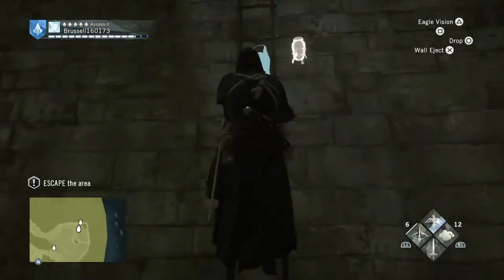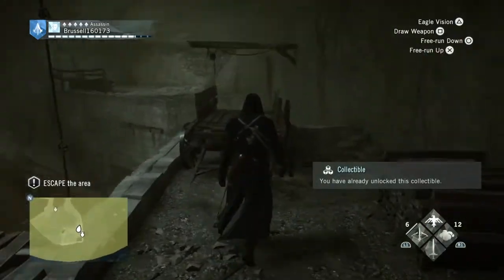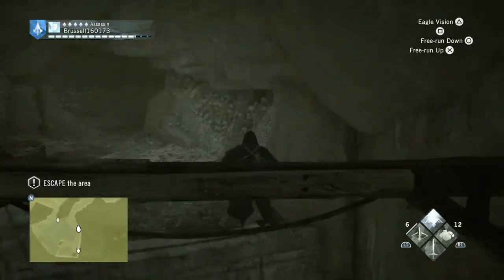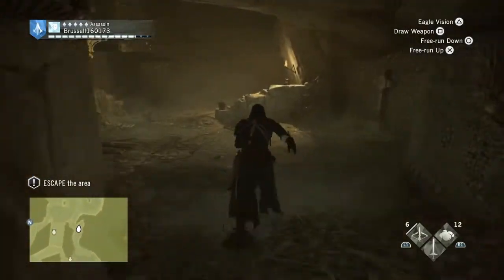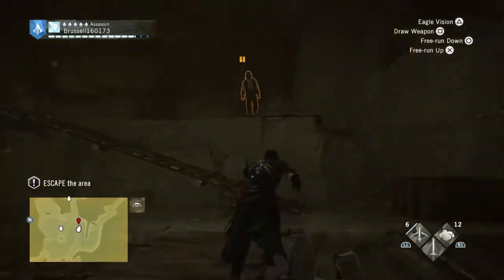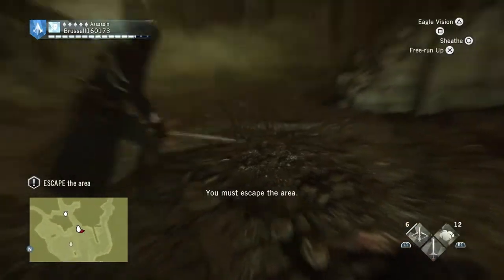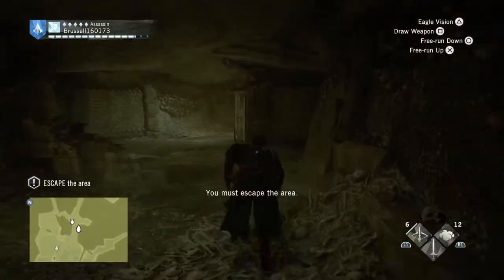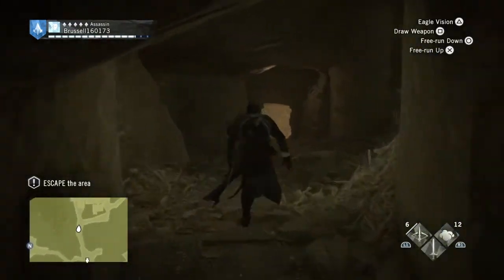If you need a pointer, there was a bicorn hat up that ladder earlier on in the game, which we got. So now we're going to go this way, jump across, and we just need to escape the area. As soon as you get far enough away from things that are a problem, go across this bridge. As soon as we get across there and run on through the exit, the mission will end. And then when I died, the mission had already ended so I didn't have to worry about it.